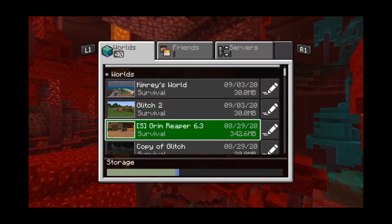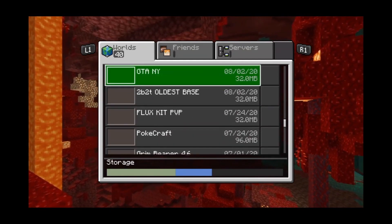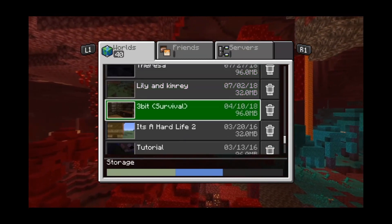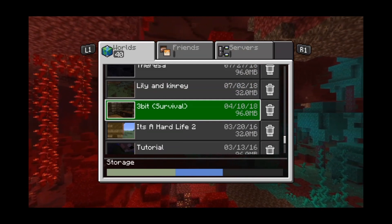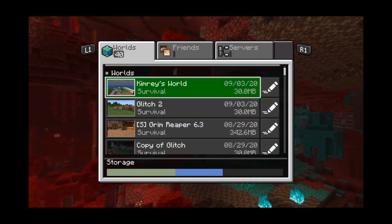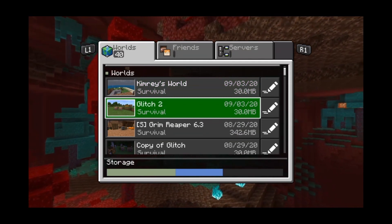One thing I figured out is — I'm trying to find the specific world — my world's called 3-bit survival that I tried this on last time. I converted this world and I tried to use the glitch on it, and it didn't work out too well. When I switched the default game mode from Survival to Creative, it kept the game mode in Creative. But when I used a pre-existing world on Bedrock that I already created, such as my sister's Kimri's world, it has trophies enabled and you can still earn command blocks.